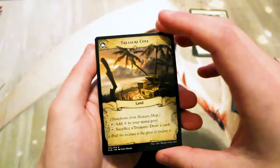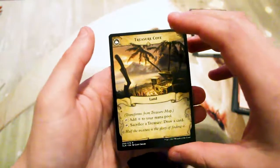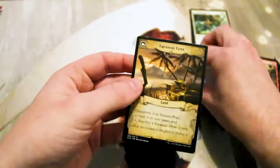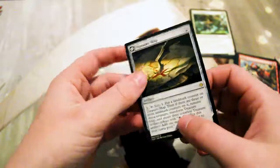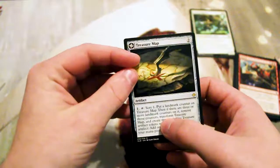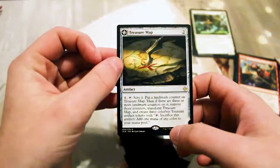It is a land. You can tap it to add one generic to your mana pool. You can also tap it and sacrifice a treasure to draw a card. So it sort of fuels itself — a little bit slow when it comes to getting a draw engine going, although I think it's probably not terrible. At two costs, it's really not bad, but you have to activate it really three times to get it online.